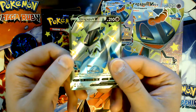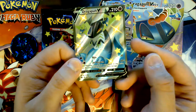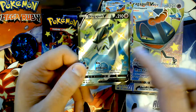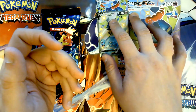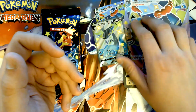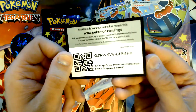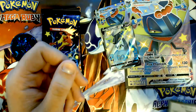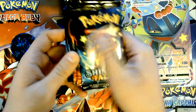There is another Dragapult VMAX promo. This one looks a little misaligned — seems like there's a bit more edge on one side than the other, but I'm not someone who really minds that sort of thing. Then we have our TCG online code and seven Shining Fates packs.